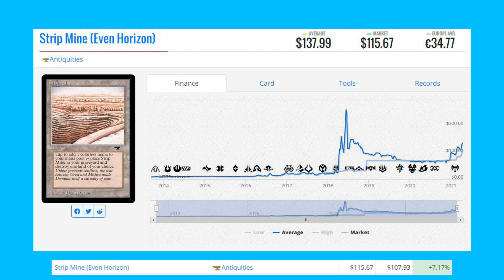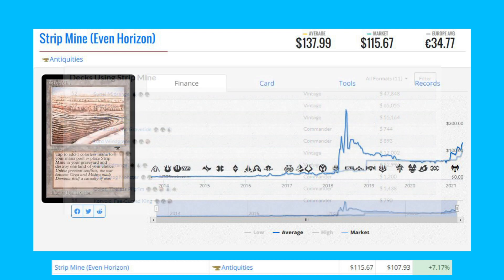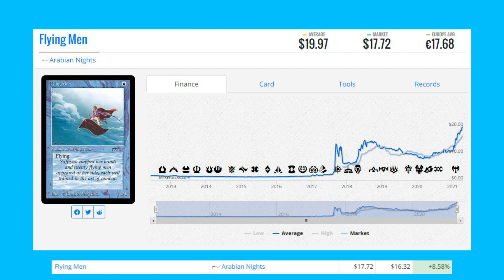Strip Mine from Antiquities is up 7.17% from $107.93 to $115.67. It sees most of its play in Vintage Sultai Midrange decks, Colorless Stax, and even Ravager Shops as well. Next up is Flying Men from Arabian Knights — this card is up 8.58% from $16.32 to $17.72. This is a card from one of the Four Horsemen sets, so there are not a lot of copies of this card on the market.